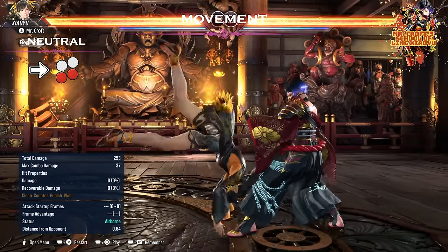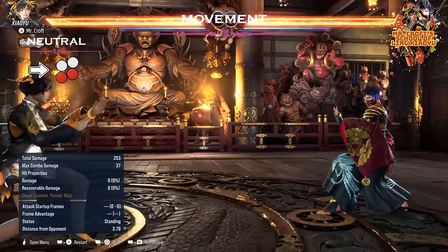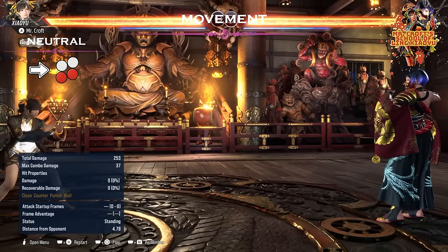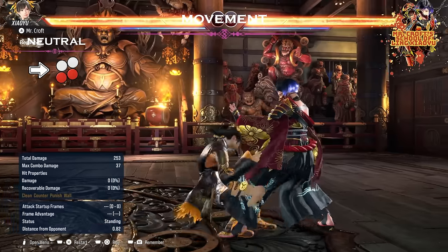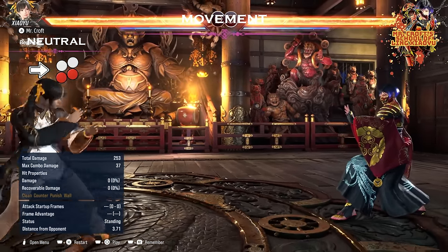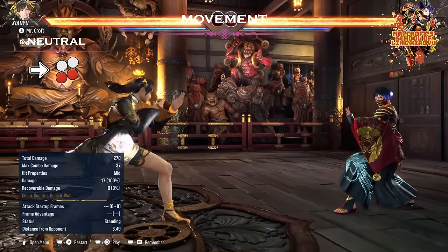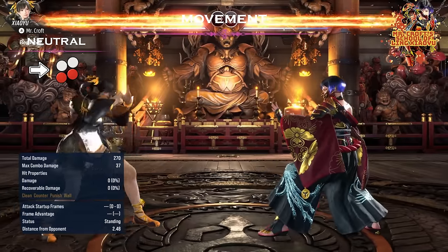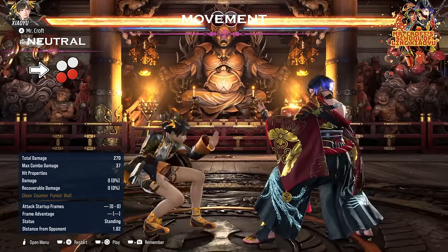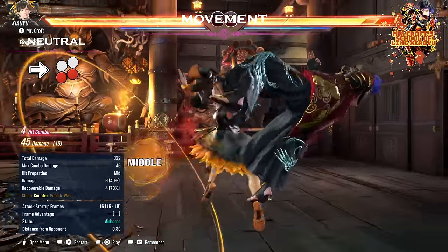Forward 3+4 is actually kind of hard to punish. You can interrupt her but you have to be really fast, because a lot of people fall for this move — they try to punish it but Xiaoyu is faster with forward 3+4. She recovers in crouch, so you can actually go for while-standing 2. A lot of opponents try to interrupt her and press, but Xiaoyu is going to recover faster and we will get the counter-hit launch with while-standing 2. So that is another thing to keep in mind.